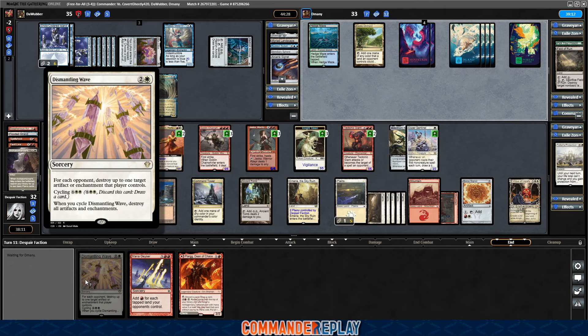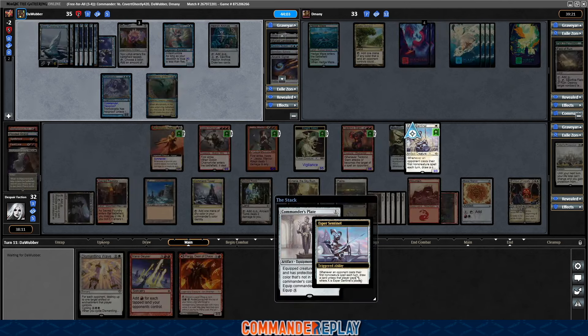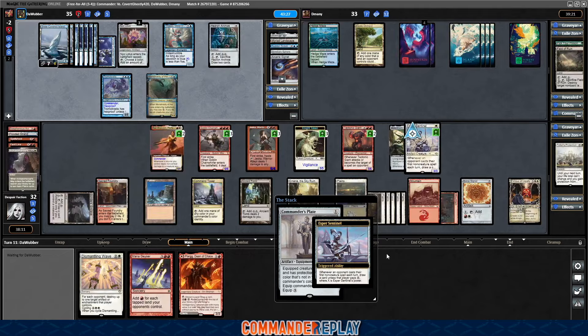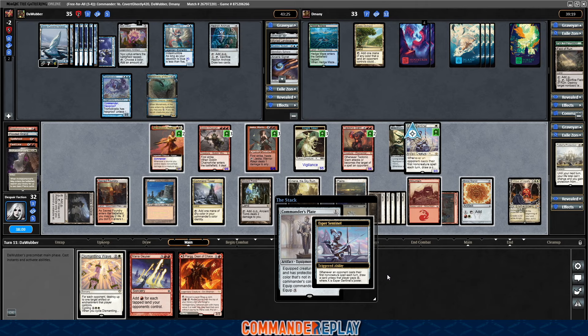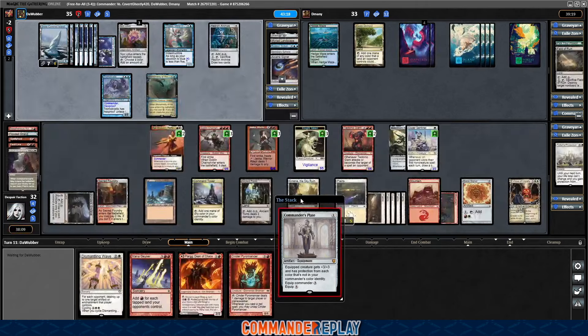Commander's Plate — yeah, that might be one worth cycling. Esper Sentinel — looks like opponent's gonna let it go. They let it go. Cinder Pyromancer — not quite what we need, we need Haste. Haste makes everything go round. Commander's Plate on the Commander — it's not the best, but we'll let that stick. Rhyme Wind Task Mage — that is a potential place to get a little more going.